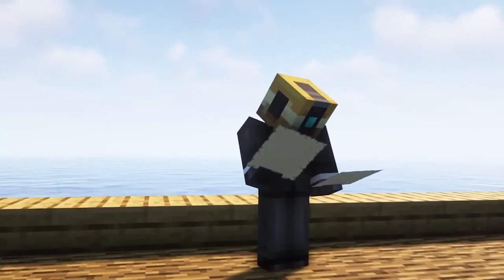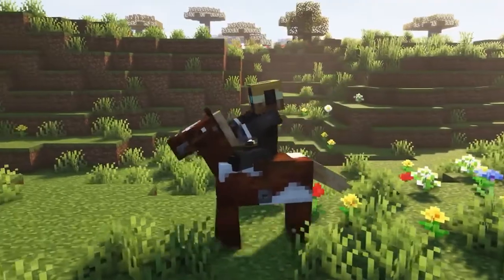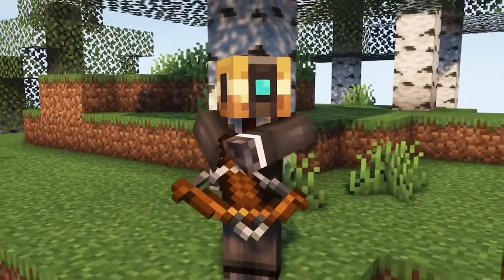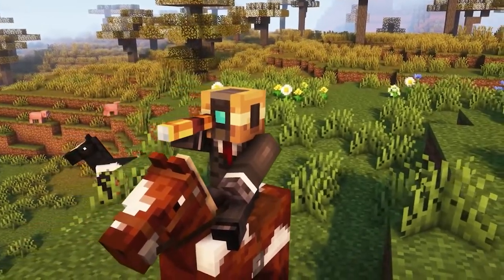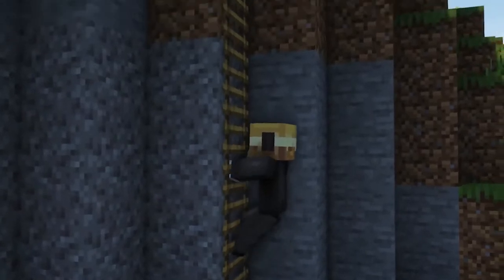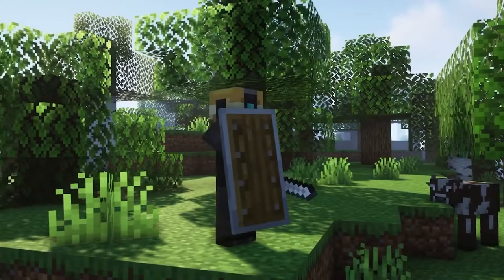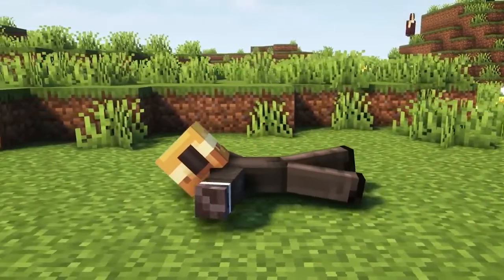Next I have for you guys the Not Enough Animations mod. What this mod does is it adds a bunch of animations to the game. Now things like eating, holding maps, rowing a boat, sitting on a horse, climbing, crawling, and shooting a crossbow will look much better and more detailed than before. So if you want to ramp up your animations in the game, I recommend you give this mod a try.